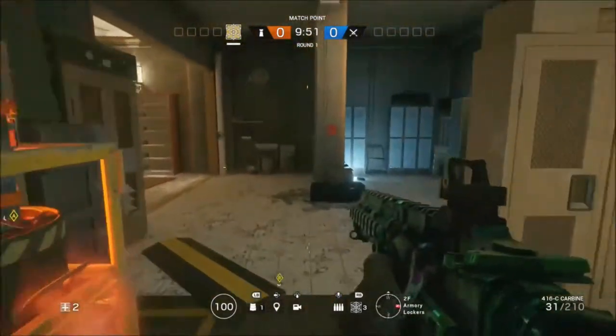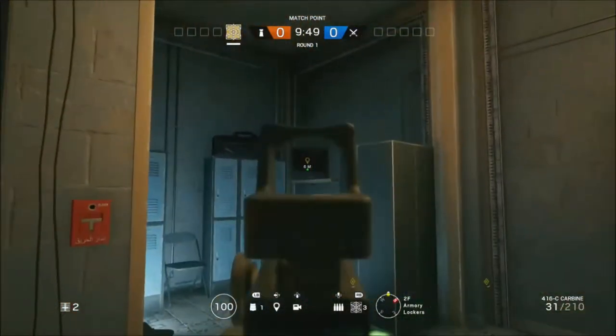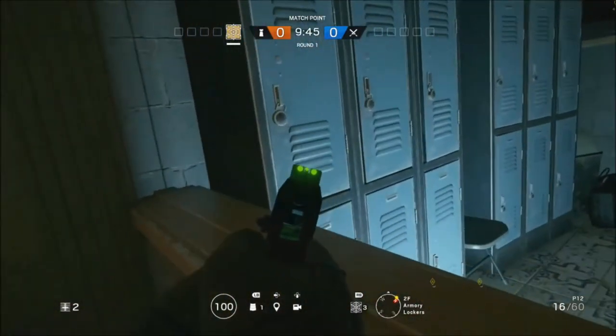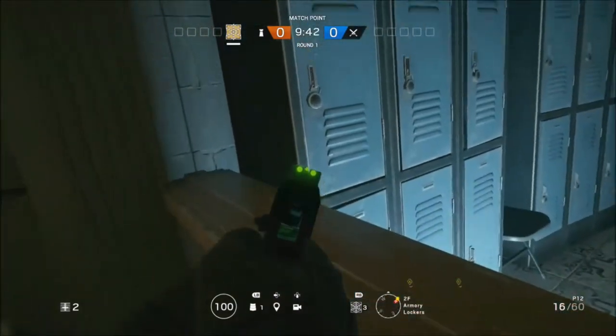All right guys, in today's video I've got a hiding spot you can use on Border. I'm going to show you how you can get up on top of this TV area. You just want to come over to this area in the room where the objective is.